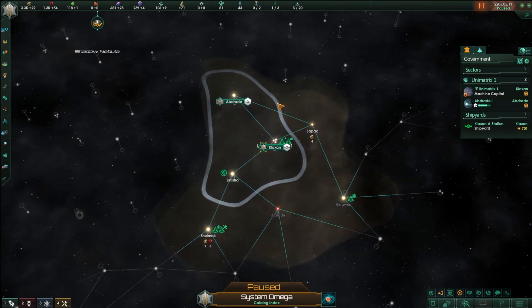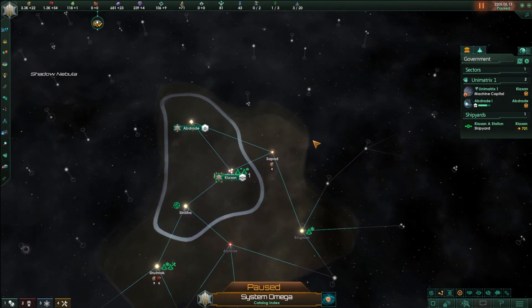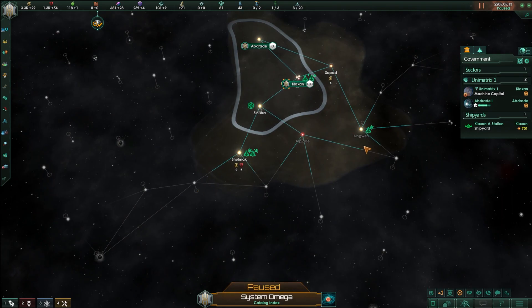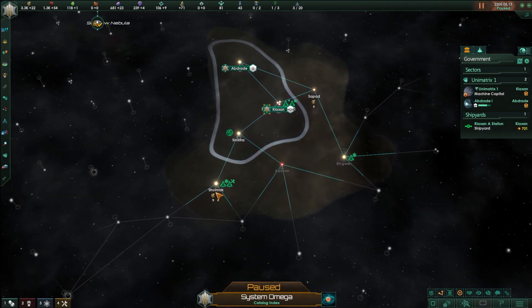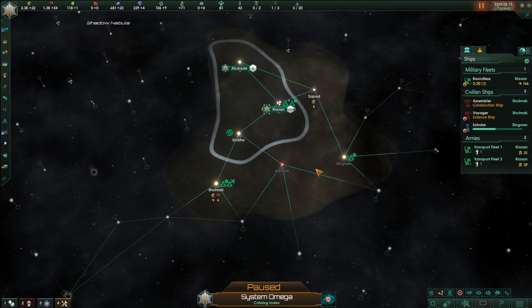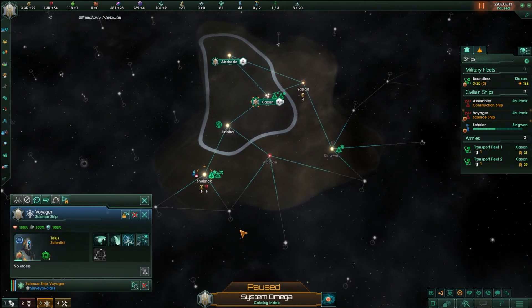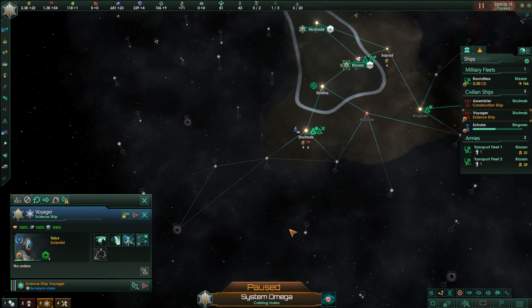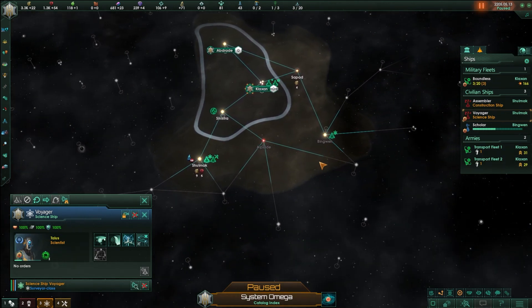With another whole colony under our control, we turn to the solar systems we are currently exploring — specifically Shulmak over here, which I believe we just completely surveyed at the very end of last episode. The science ship that just finished that survey — I could send it forward into the rest of the galaxy, but I kind of want to backfill all of this.